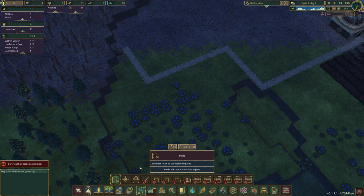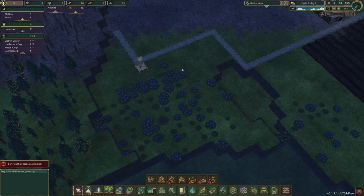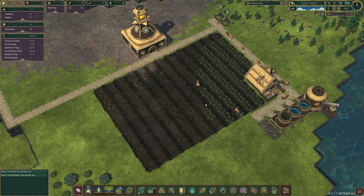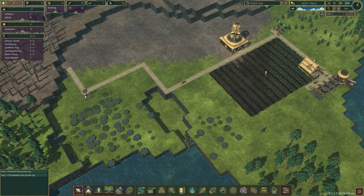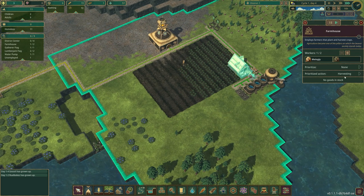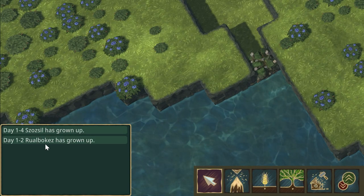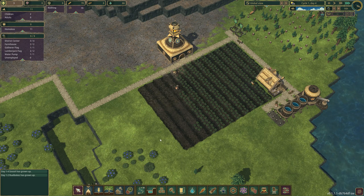Next I want to add a collector bush flag. We want to attach this to the road and get a beaver to work this job to collect these berries. I'm going to remove a worker from here, put them onto the berries, and get one worker on the farm. We've got two beavers who've just grown up, so now we've done that I want to start looking at houses.